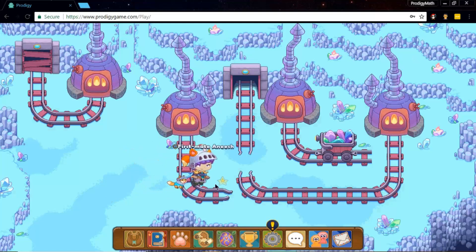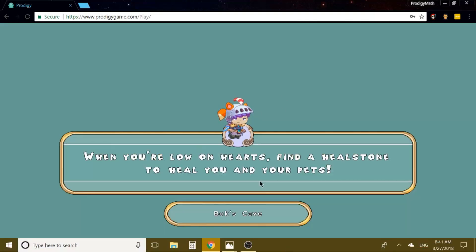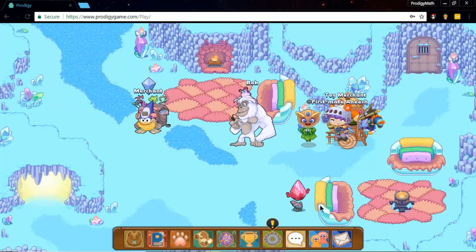If you don't know where the miner is, he's just like a merchant guy in the ruin entrance. I'll be walking to him right now so you can see where he is.